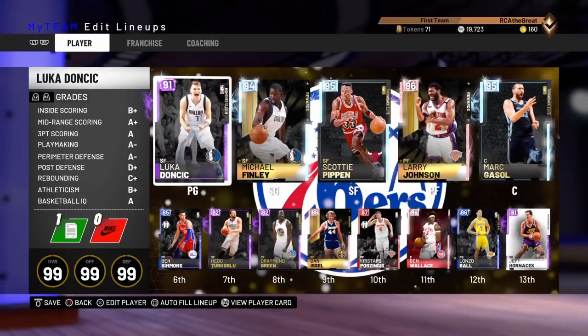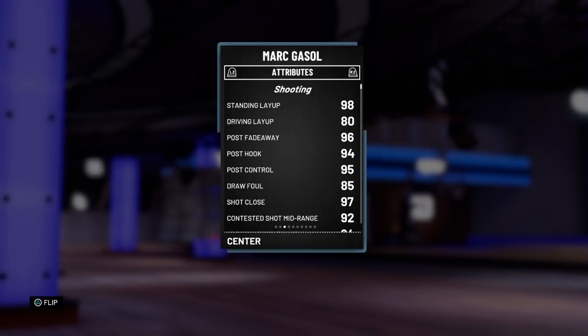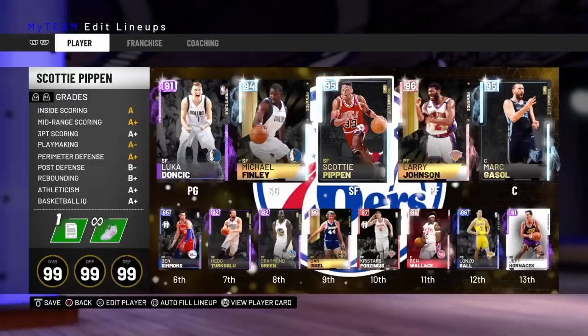What's going on y'all, it's your boy RCA the Great back again with another money play. We're ready to get into this. For this play, make sure if you're using a team, they have somebody at the center or in the power forward position that can shoot from deep, but also is a big body and has that brick wall badge, because they're going to be setting the screen that opens up this whole play for you.